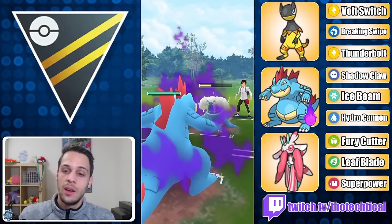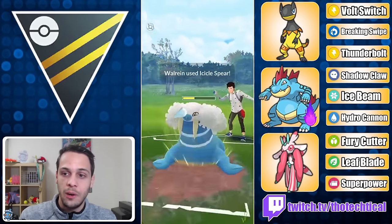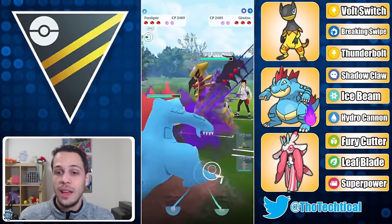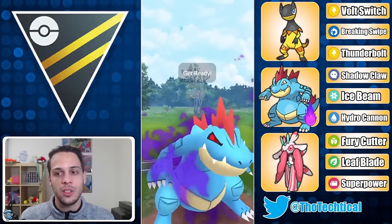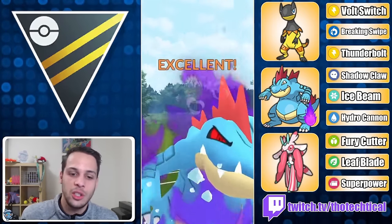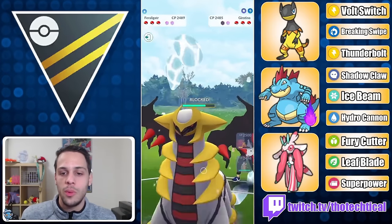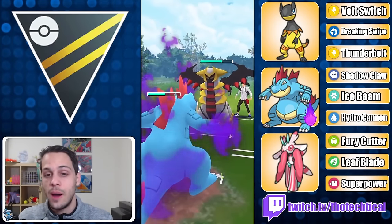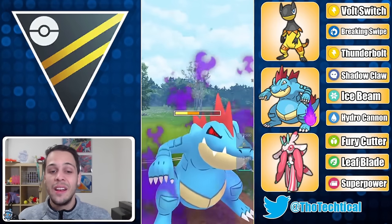Next game — Walrein lead. They threw the Icicle Spear which I let go, then I bait with Breaking Swipe which they let go too. I think I should have just gone Thunderbolt there, because most trainers don't shield against Heliolisk expecting it's just Breaking Swipe, and Thunderbolt would have one-shot. Still not the worst situation — I built up to another Breaking Swipe then caught the Icicle Spear.